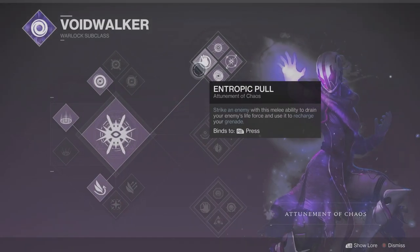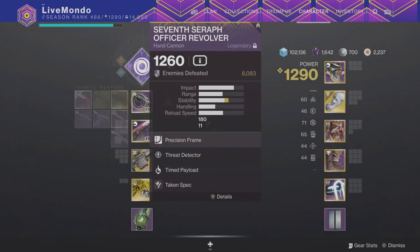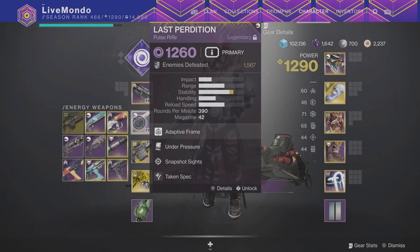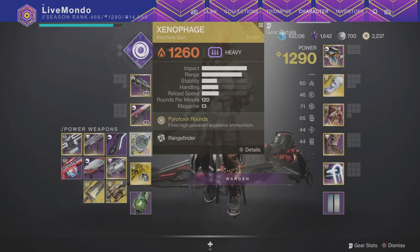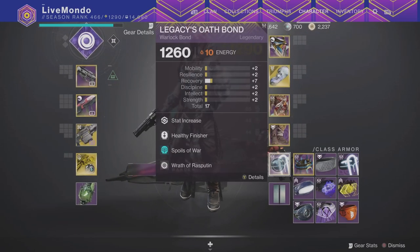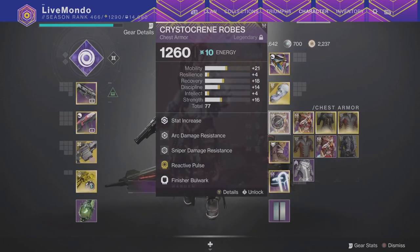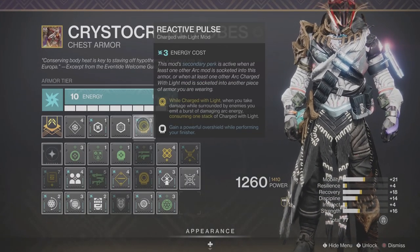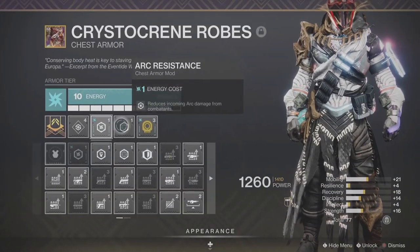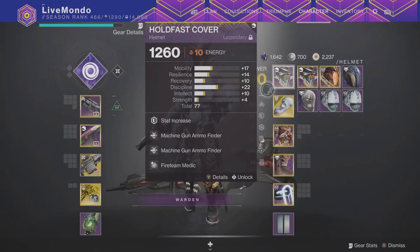Hi guys, welcome to the video. This is my solo run of this week's harbinger mission. It's week two so it's slightly different — the jumping puzzle is different, the locations of the emissaries are different. I'm going to do a quick flawless run to show you guys where the emissaries are, the different boss battle, different jumping puzzle, and the paracausal feathers which are in different locations. So if you're still needing those, I'm going to show you where they are.